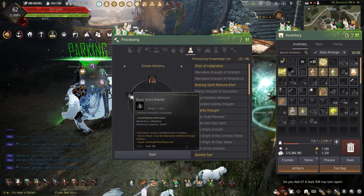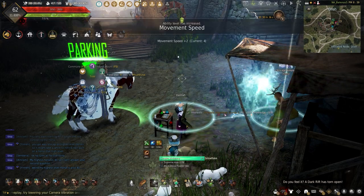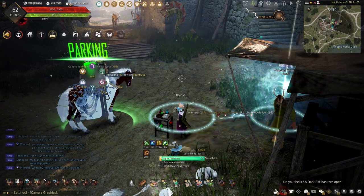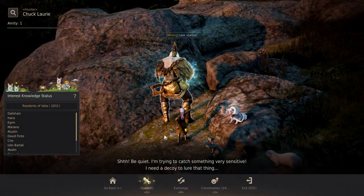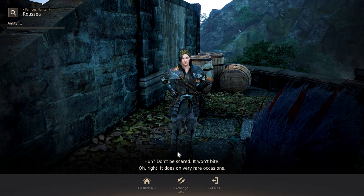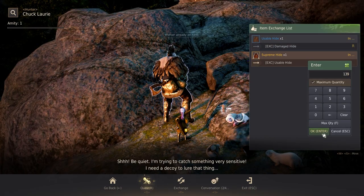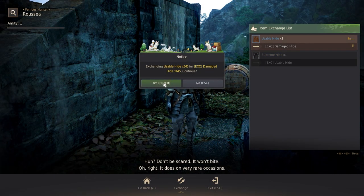The yellow and blue grade hides can be downgraded to the previous grade, either using simple alchemy on one hide, or to mass process, 10 hides and one black stone powder can be used. Taking supreme or usable hides to Chuck Lorre in Balenos Mountains or Rese the hunter in Narsion can downgrade them too. So if you have more intact tooth or damaged hide, they can still be used with a little downgrading — but to make the most money, stick to using only the green grade items.